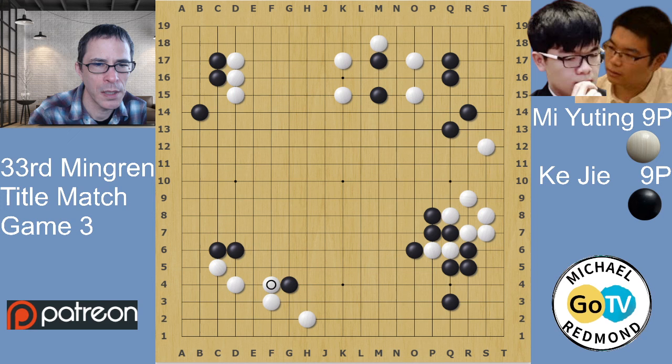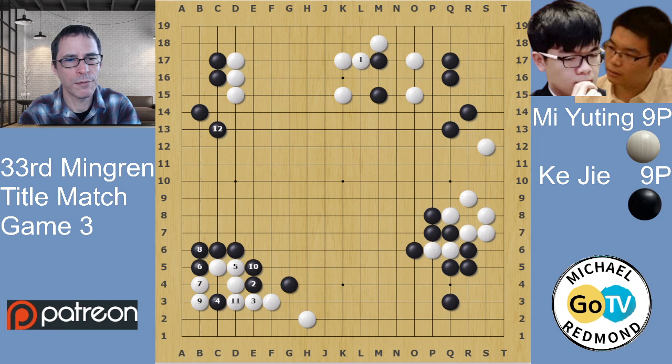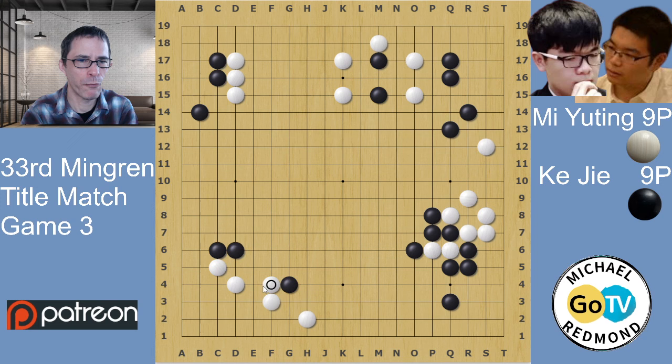White connected underneath - M18 is a tesuji that connects the white groups, and we're going to see that in play. This is defending the corner well. For instance, if white played away, black would have a move here - white would probably answer to stop black from connecting underneath. It would be dangerous to allow black to cut. White's move here takes care of that aji, so it's a solid way for white to play. White F4 defends the corner, so black cannot live in the corner now.